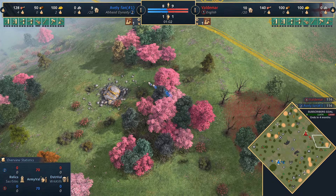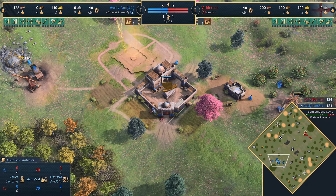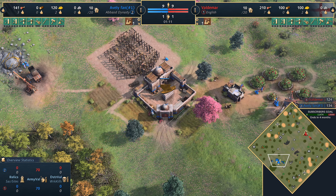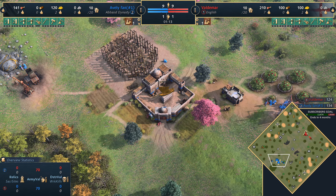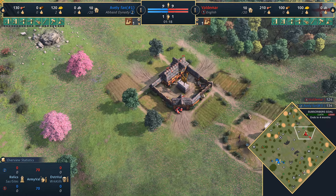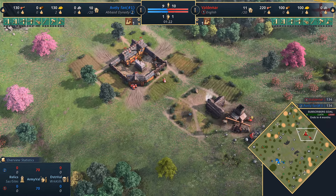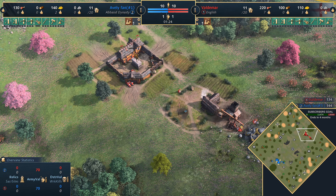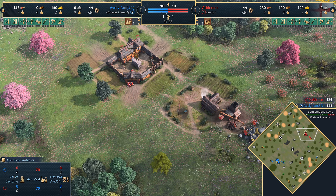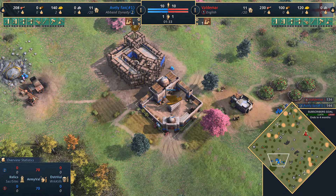We've been featuring Gorge quite a lot on the channel recently, not because I've been selecting the maps, it's just that the games on this map have been pretty amazing. What's going to be cool is to see the English versus the Abbasid Dynasty. There is a bit of a tug-of-war effect on this map, and the English certainly play to that style, especially if they go for an early feudal age push with longbows and the council hall.